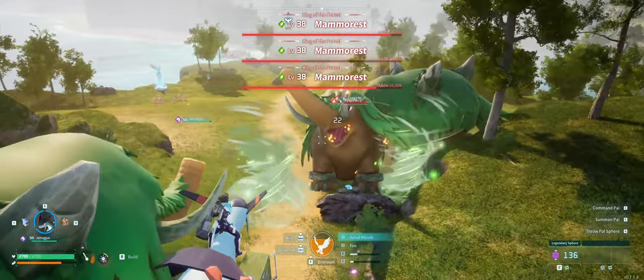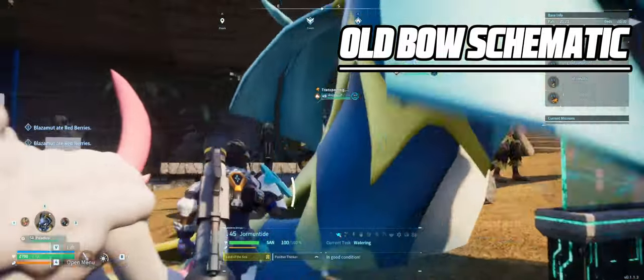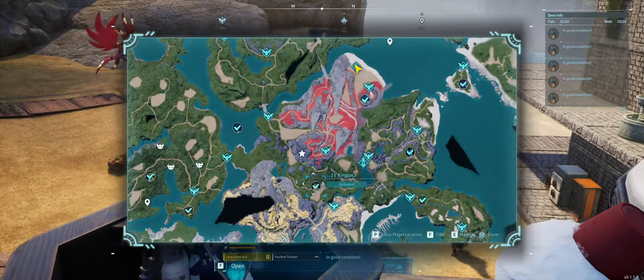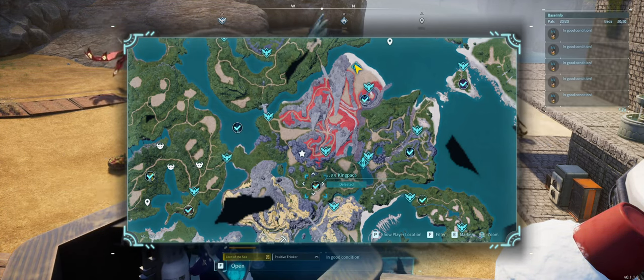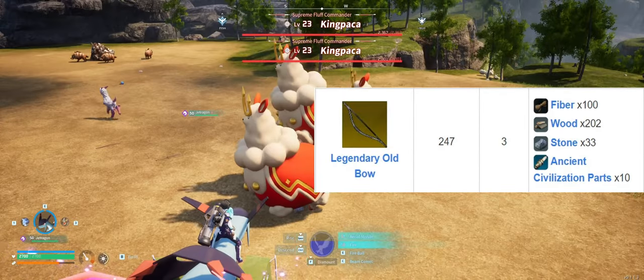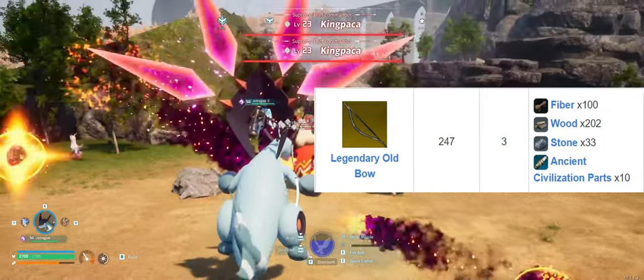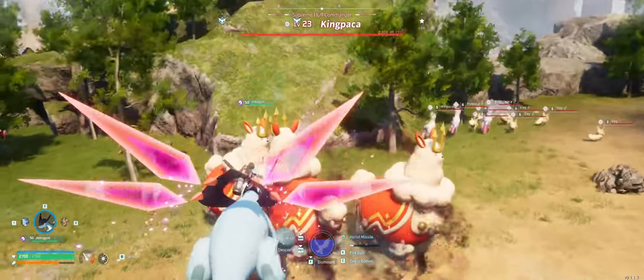Alright, let's talk legendary weapons. First up is the old boss schematic. It drops from the level 23 King Packer boss, an easy fight near the starting island and there's no real trick to beating it. If you're lucky you might be able to grab this early game and the crafting requirements aren't too bad either.